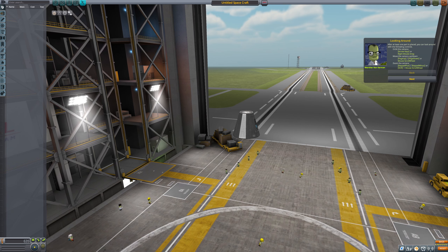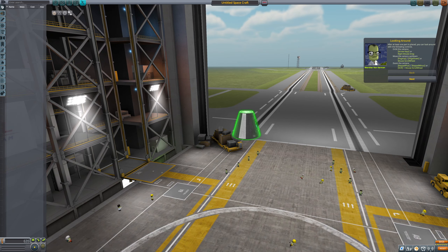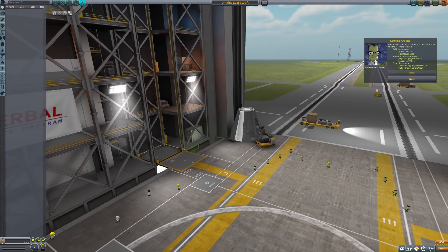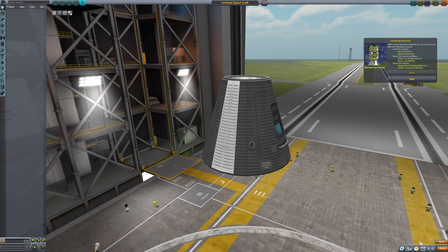Pods. Here we go. After at least one part is placed, you can look around with the following commands: arrow keys or right mouse drag to move the camera up and down, mouse scroll wheel, and shift + mouse scroll wheel to zoom the camera in. That is hot. Nicely detailed.